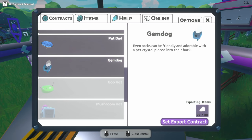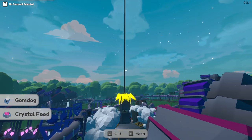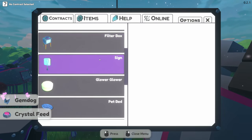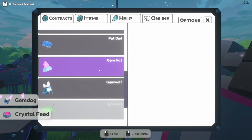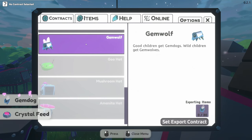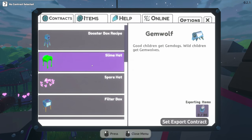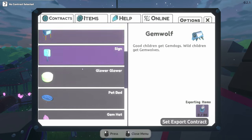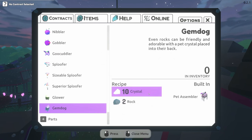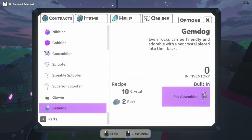Gem dog unlocked — and there's crystal feed too! Oh my gosh. And there's a gem hat and a gem wolf — we need gem dogs in order to get gem wolves. Looking at the recipe: gem dog requires 10 crystal and 2 rock in a pet assembler. 'Even rocks can be friendly and adorable with a pet crystal placed into their back.'